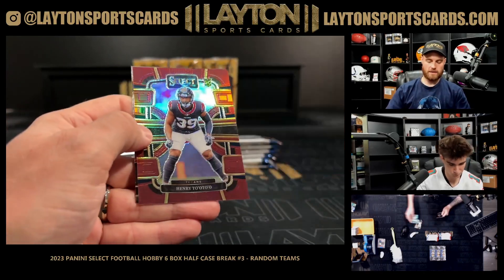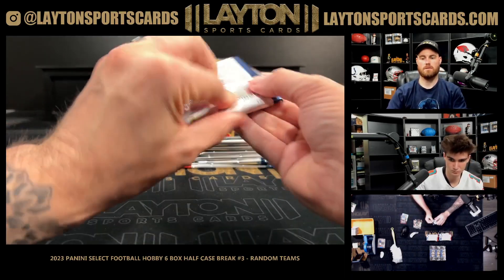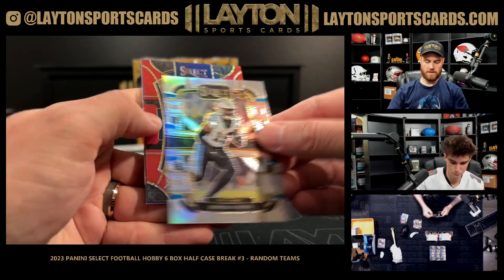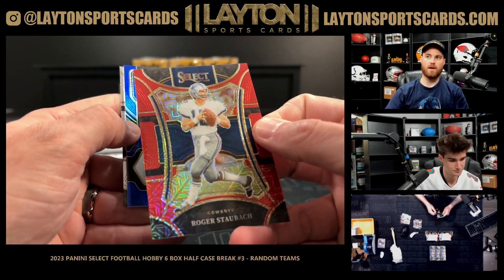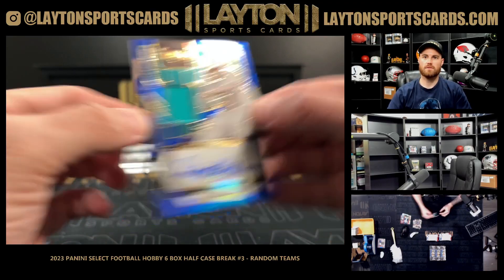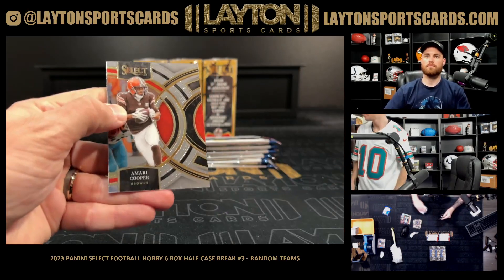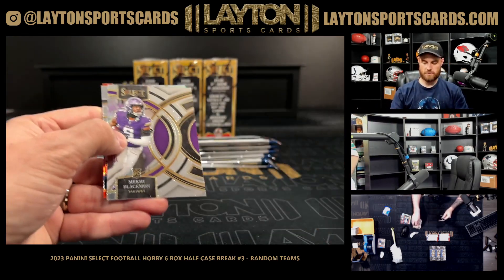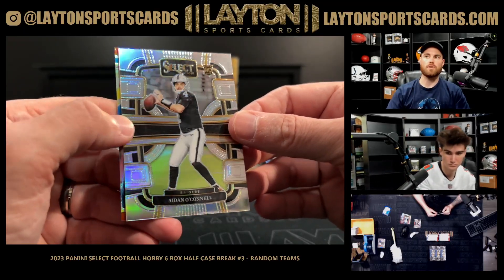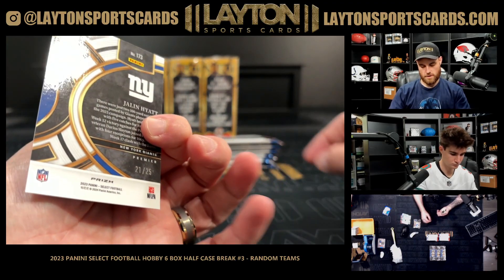Silver rookie DeVito Giants, maroon to 149 Texans. Silver Mingo, red Stallback out of 49 Cowboys, and jersey auto Dwight Stevenson for the Fins to 75. Rob's got the sources rookie — silver Adonai Mitchell — no, Connell. That's good! Tie-dye Hyatt premier level Giants rookie numbered to 25.